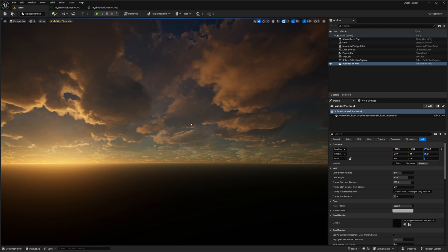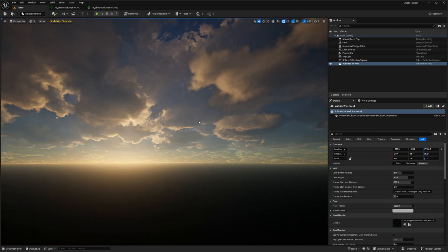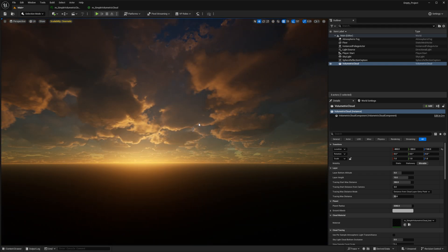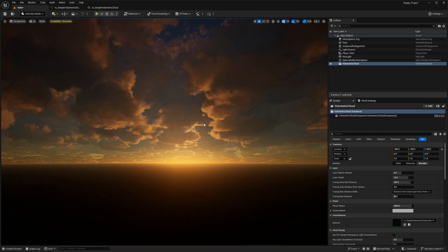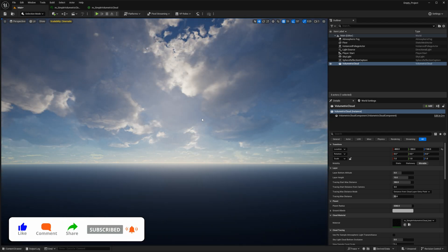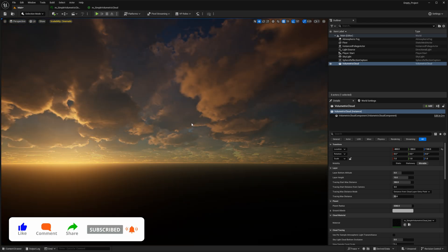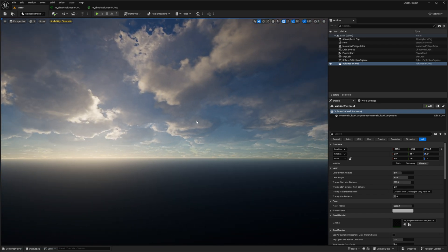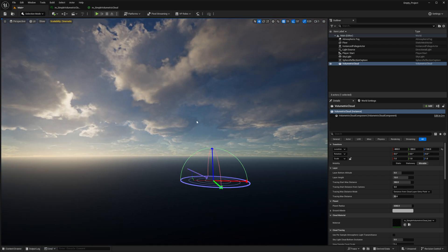Unreal Engine 5.5 came out with a pretty nice cloud shader, and I wanted to show you guys how you can get this particular cloud shader and bring it into your Unreal Engine 5.3, 5.2, 5.4 — it doesn't really matter. The project will be available on my Patreon page for anybody to download for free. I mean, this is Epic's work anyway, so I'm just sharing it with you guys.